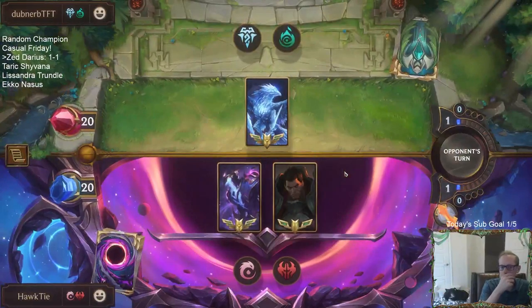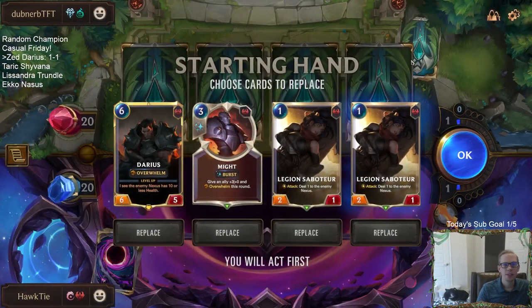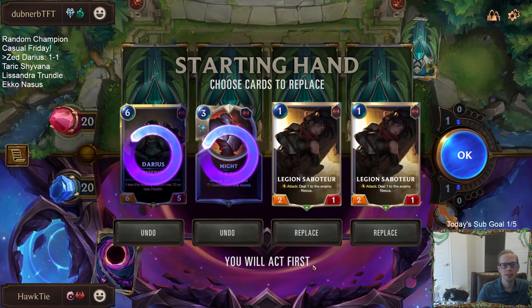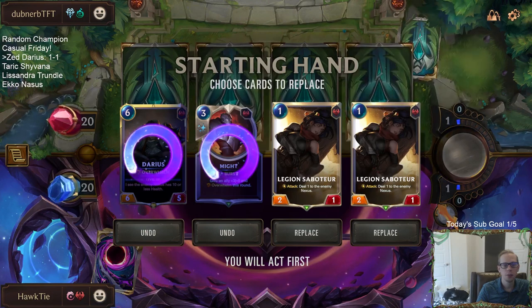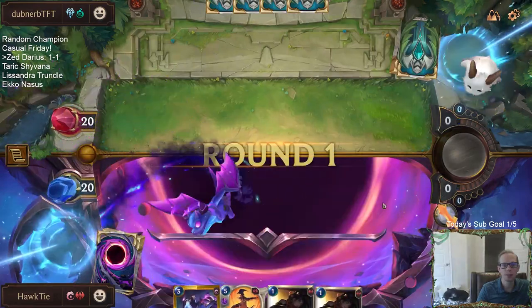Next game is against Anivia — which is built to beat aggro. We are aggro, so these are tough matchups. Really hoping they don't have Vile Feast, which would just wreck the plan.